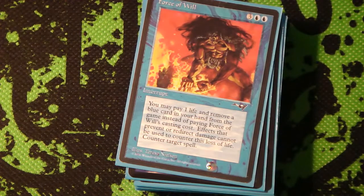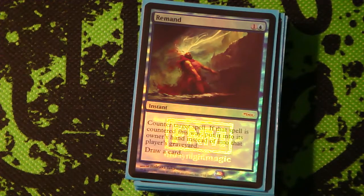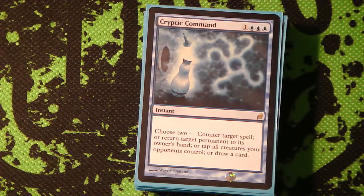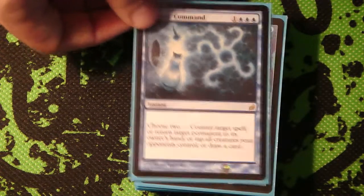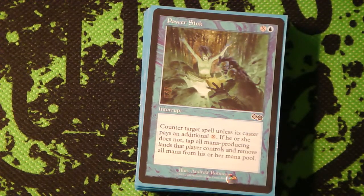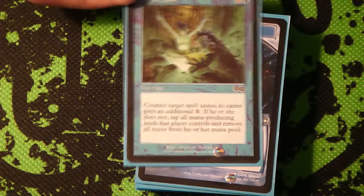Moving into the counterspell package - starting off with Force of Will, because there's a ton of blue cards in this deck so you can cast it for free a lot of the time. Remand, because this is much more of a tempo deck, so you don't need as much of a hard counter - you just need to stop something for a couple turns and you get to draw a card. Cryptic Command is also awesome, because you can usually cast it on turn four, then tap down their team, draw a card, bounce something, and just get in there with Geist. Power Sink is alright - really excellent if you're flooded and they cast something you really need to counter. It's also good in the early game since in EDH you tap out a lot, so you can do it for one sometimes.